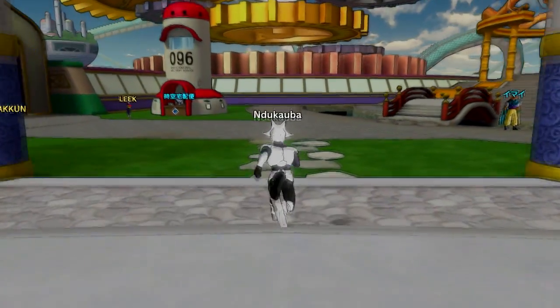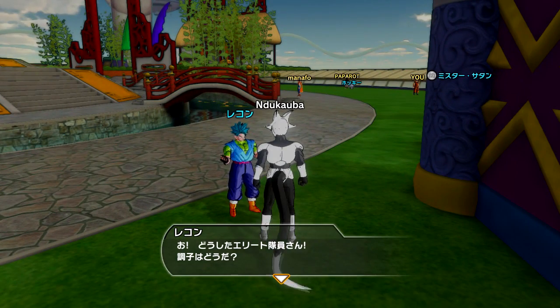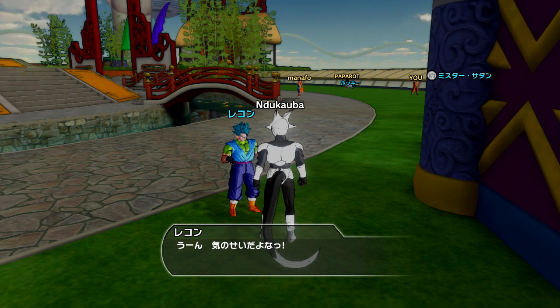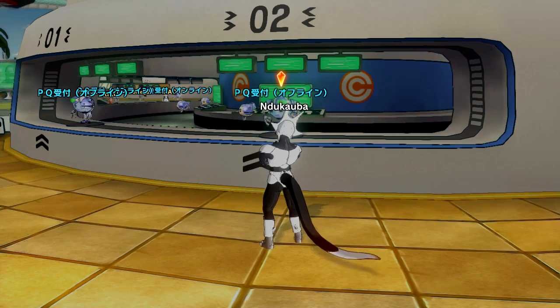After you beat the game, the fourth shard is very easy to get. It'll be held by a person named Recon — he's outside of where the Supreme Kai of Time's place is. Step right out of there, make a right, and there'll be a Saiyan with blue hair. Talk to him and he will give you the fourth shard.